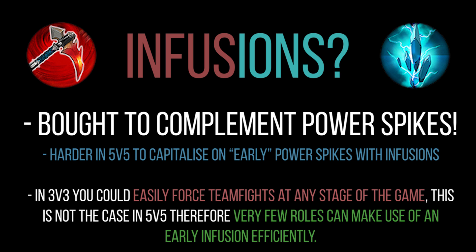It's harder in 5v5 to capitalize on early power spikes with infusions. In 3v3 you could force a teamfight by going for goldmine, by all three of you attacking the turret, or even just walking into the enemy jungle to take the crystal miner. You could very easily force the issue in 3v3 with early infusions. In 5v5 that's not the case - you've got five lanes to work with, global objectives don't spawn until roughly seven minutes, and the jungle shop isn't that hotly contested. So early power spikes that you'd complement with an infusion in 3v3 aren't going to work the same way in 5v5 because it's so difficult to make use of it efficiently, and an infusion is a big investment to not get an advantage out of.